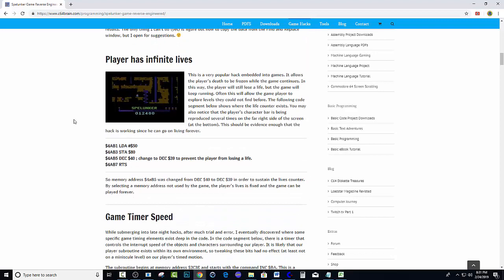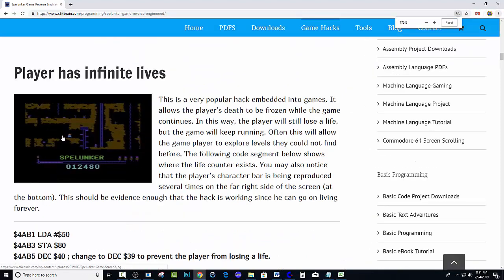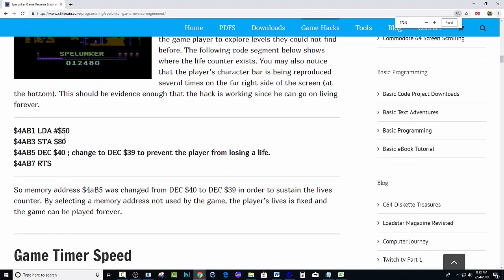The first hack I discovered — like any game — would be how to add more lives to your player. You can see here in this example — let me zoom in a bit for a better view. It's set to 4AB1, and that's the one I had Regenerator pointing to earlier, showing that's where the first hack is going to begin. So let's go ahead and switch back over to what's called the monitor inside of our emulator window here — our VICE.